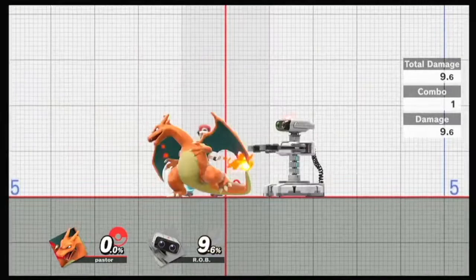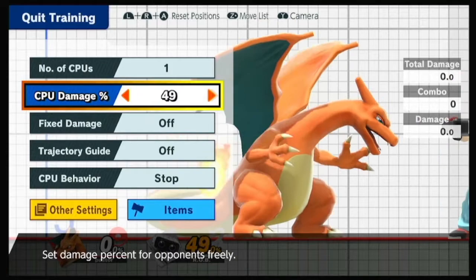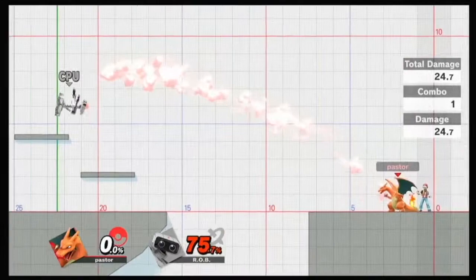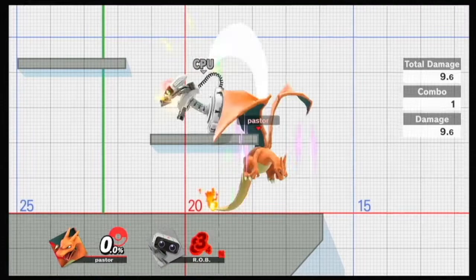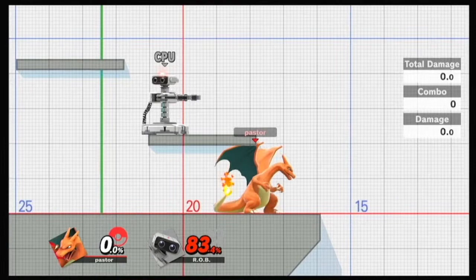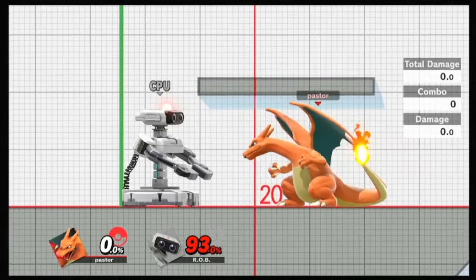Up tilt is a move that can hit from the front and it can hit from behind, and it covers everything on the platform pretty much. So let me show you the back hit - how far it covers. It can cover the center from Charizard's body line being at one of the edges. So if we put his wing kind of over there, as you can see, you technically actually can cover an entire platform.